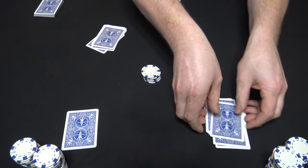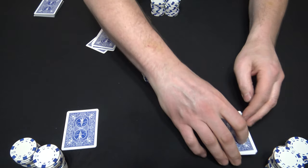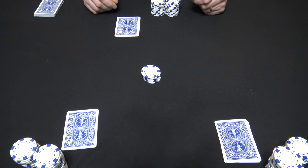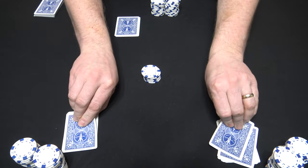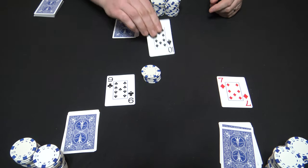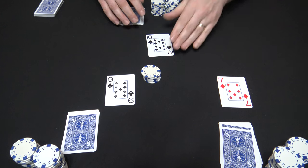Everyone should have seven cards again and you can rearrange them however you want. The dealer is going to say one, two, three, flip and everyone's going to turn over one card at a time. Betting action from here on out is going to go to the high card on the table.